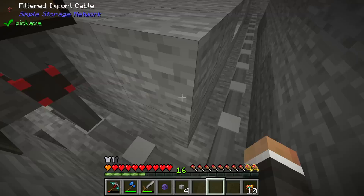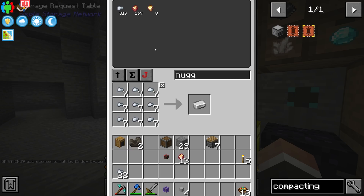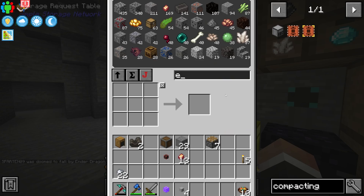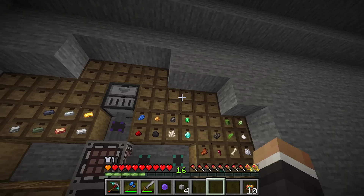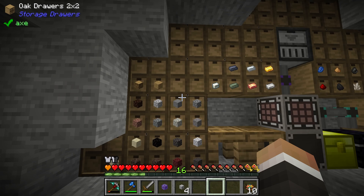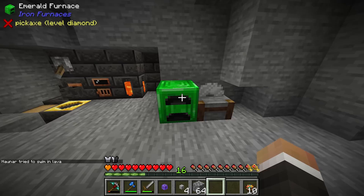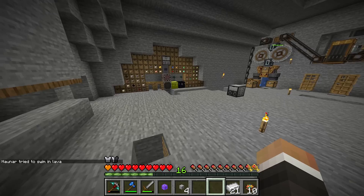The Twitch chat points out we have 382 iron nuggets in the system, which we can craft into iron ingots to temporarily get the extra iron we need for the pistons. We also need one storage drawer per compacting drawer — we can take the existing storage drawers and use those in the crafting. We need five stone for each one, so 45 stone total for nine compacting drawers. We have over 300 cobblestone and a fast emerald furnace, so it shouldn't take long.